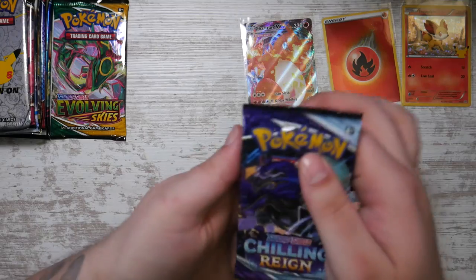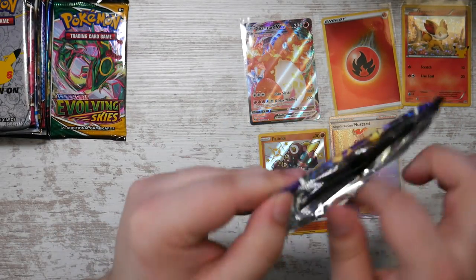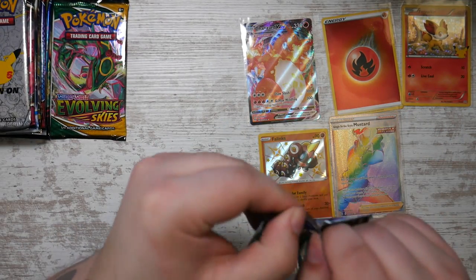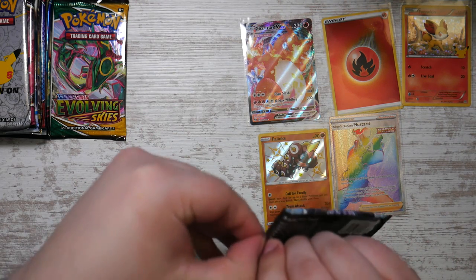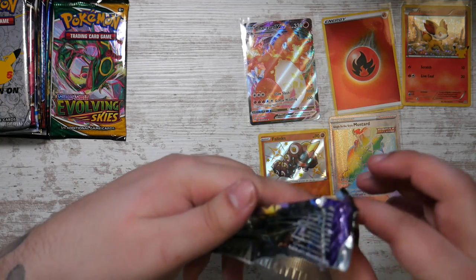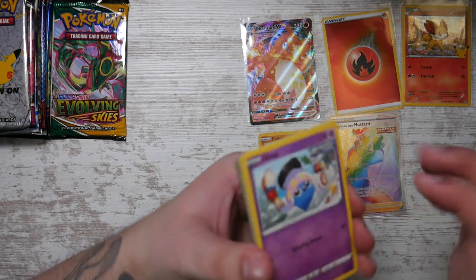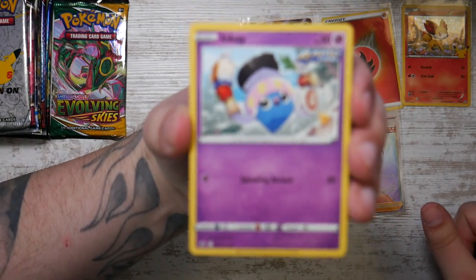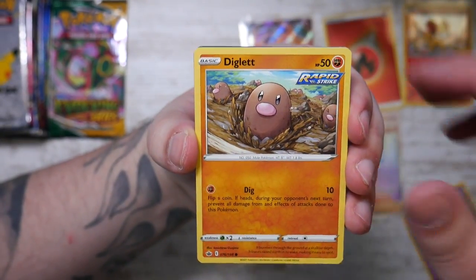Chilling Reign - I'm hoping to get one of the legendary birds, mainly the Moltres or Articuno because those are the two I'm missing. I did get the Zapdos from a 100 euro mystery box, which I plan to do again at some point because that was pretty fun. Focus please - thank you. Got an Inkay and Diglett.